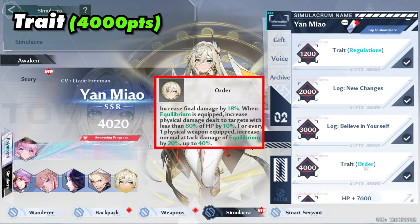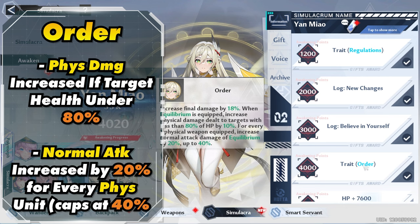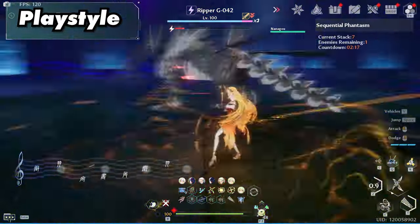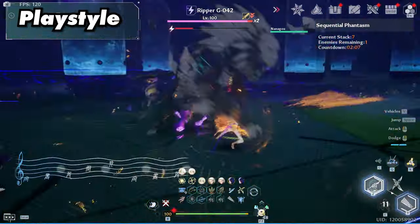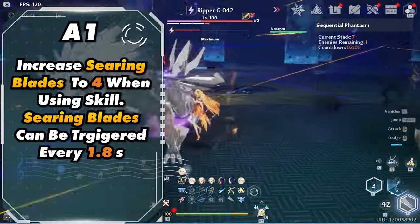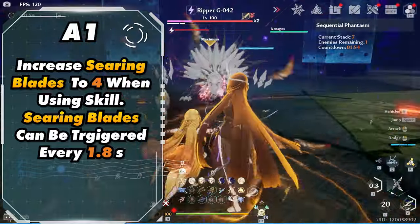Her trait makes her a very strong main DPS — not only do you get 18% final damage, but it increases your physical damage if the target's health is under 80% HP. On top of that, her normal attacks are greatly increased depending on how many physical weapons you have in the team. Her playstyle is pretty simple: if main DPSing, activate her skill and do two normal attacks into a dodge attack, continuing this until about 5-6 seconds remain on her skill cooldown. If supporting, all you're really doing is activating her skill. This also makes her a great support, especially for main DPSs that rely on their dodges.